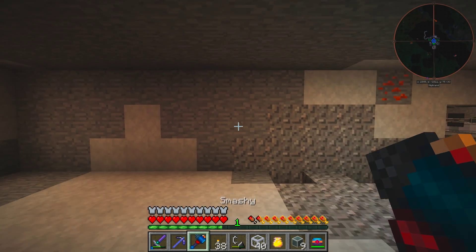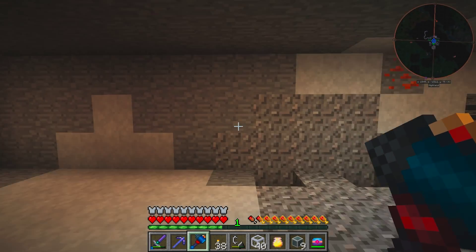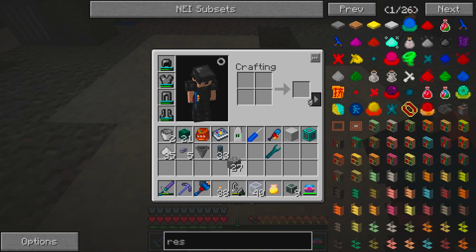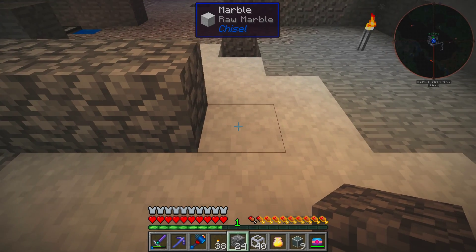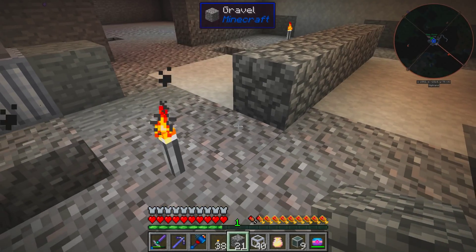For now, we're going to start building what's going to be the full reactor room. Let me just remember what the size of this reactor looks like - the planned one I have. It's going to be boiler, rod, boiler... boiler, rod, boiler. It's a bit of a weird reactor design.